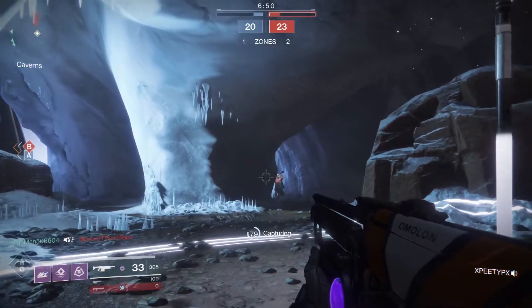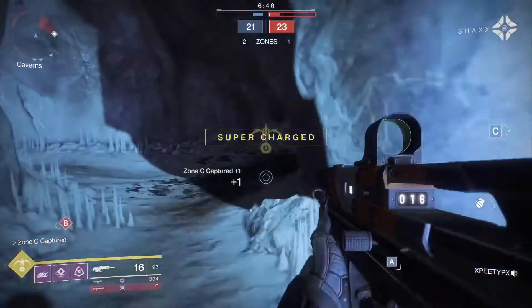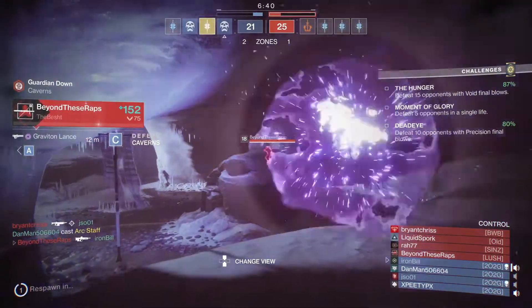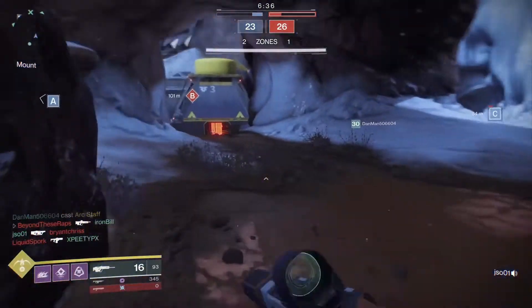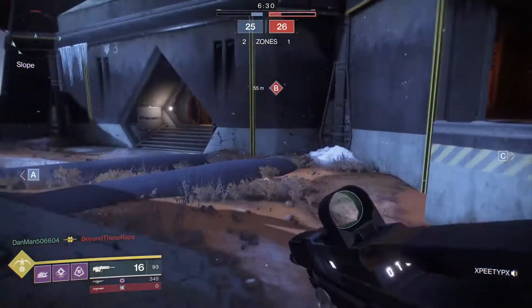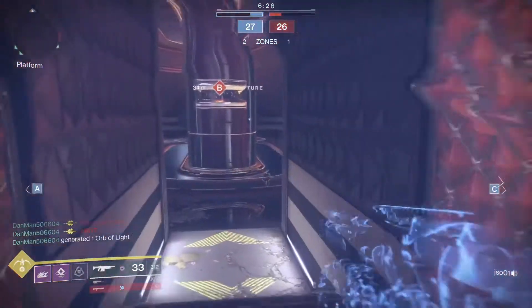I'm telling my teammates at this point that I'm taking this zone. Someone charged up to get me — I have the zone, they have all spawned in that area, and you can start counting heads. There was no way I was going to get out of that, but the game is control, so mission accomplished. Dying there isn't such a bad thing if you get the zone and pull people off the other two zones you're trying to take.